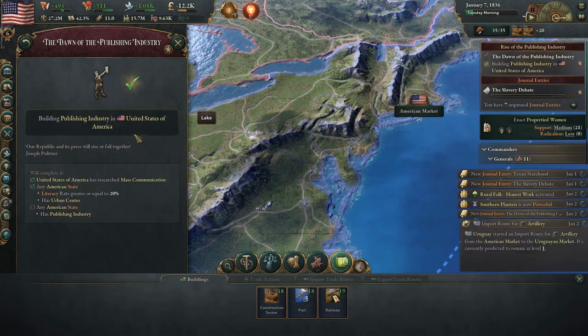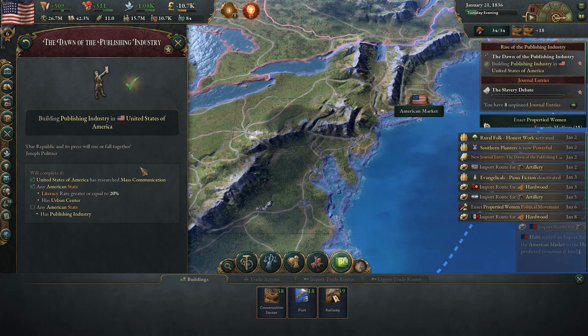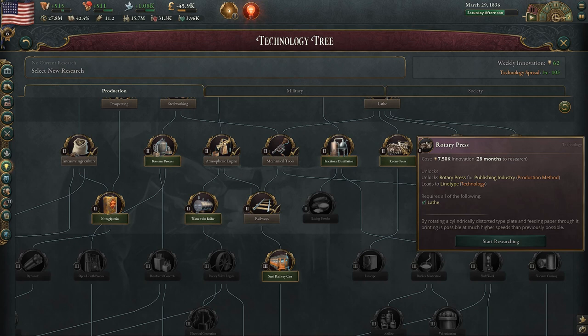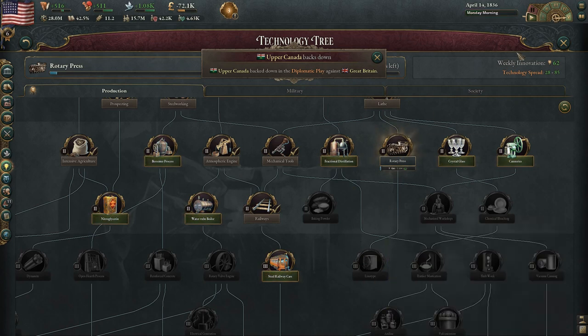This mod does add some journal entries to go along with the publishing industry and adds some flavor to developing the press, should you choose to not oppress the free speech. There are two added technologies in this mod for the production tree that function similarly to the WaterTube boiler and Rotary engine, except only for the publishing industry.